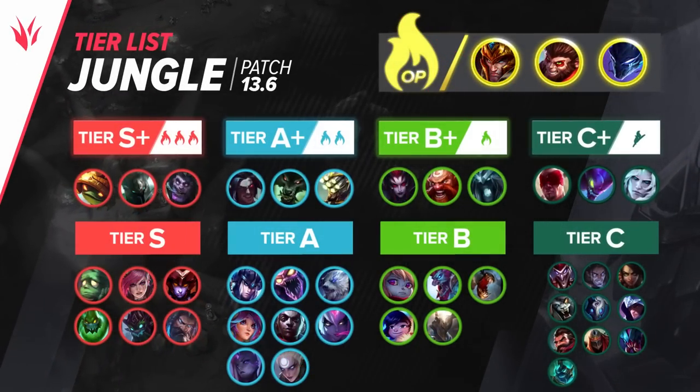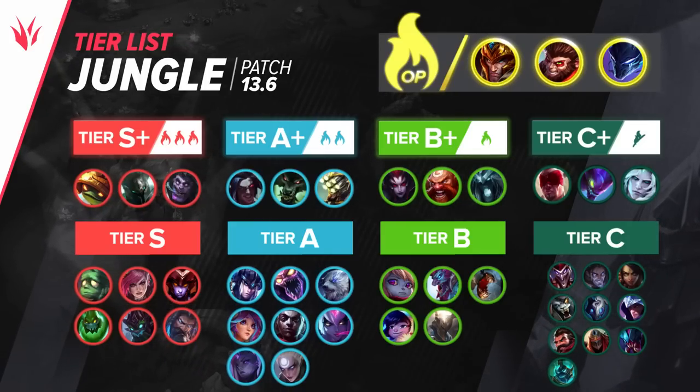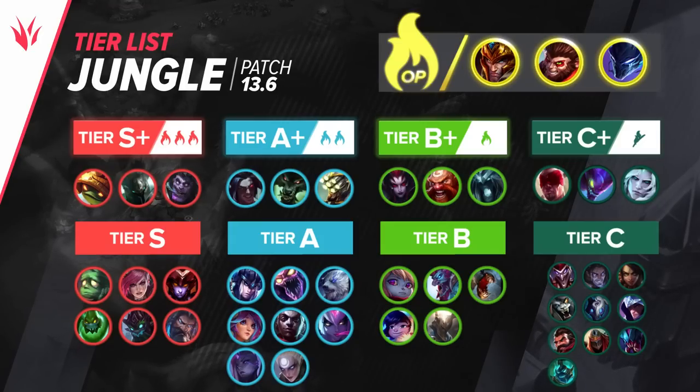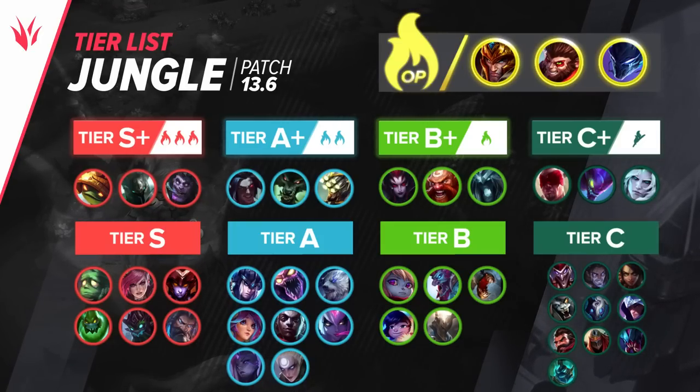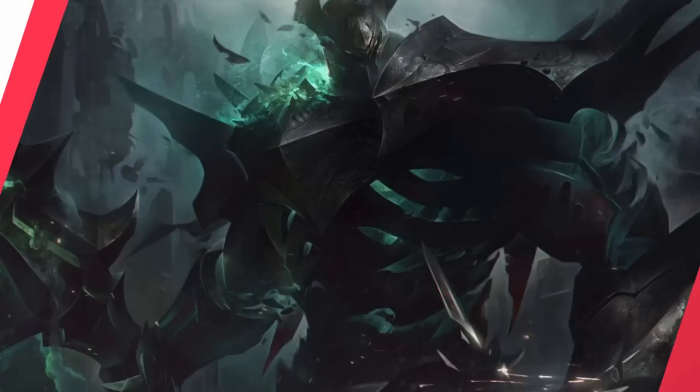Here's our jungle tier list for the patch. Take note of the OP picks: Jarvan, Wukong, and Nocturne. Not too far behind them, we have Rammus, Mordekaiser, and Dr. Mundo, who are some pretty oppressive characters due to the tankiness and absurdly high damage they bring.